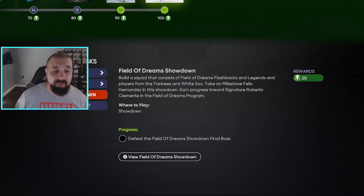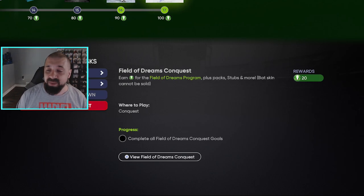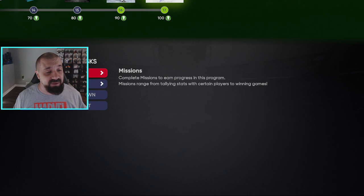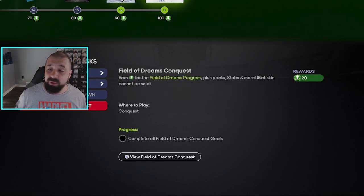There's also a showdown that gives you 20 tokens if you complete it and beat the final boss, and the conquest map gives you 20 tokens as well. You don't have to do everything on this list, especially with the repeatable online event. If you're an offline player, do your moments, knock out the offline missions, and do showdown and conquest. If you like to play online, jump into the event loaded up with White Sox pitchers and Yankees hitters to knock out those online missions too.